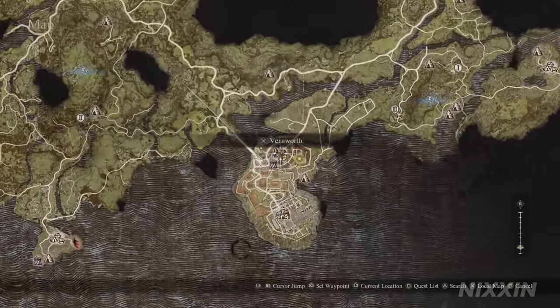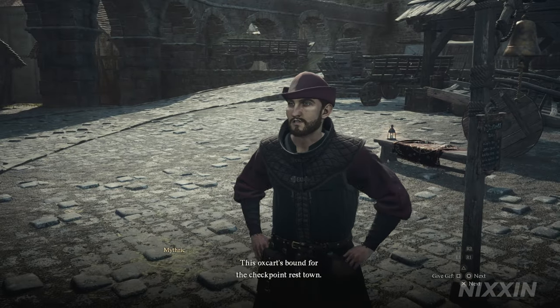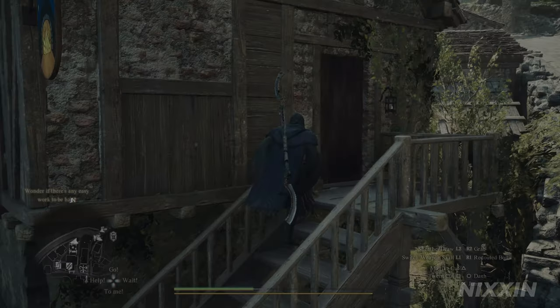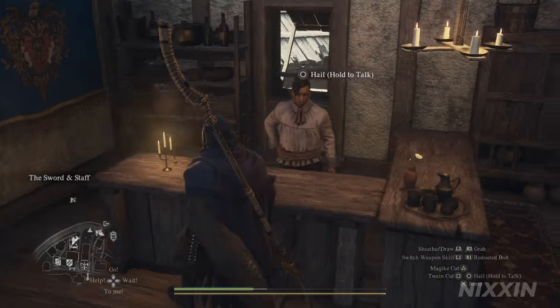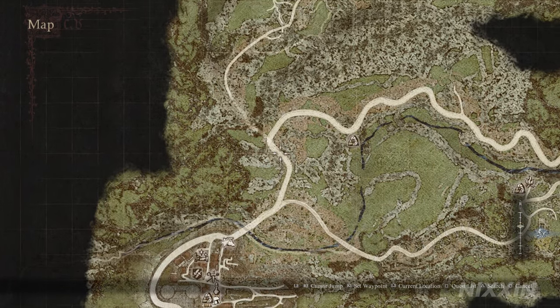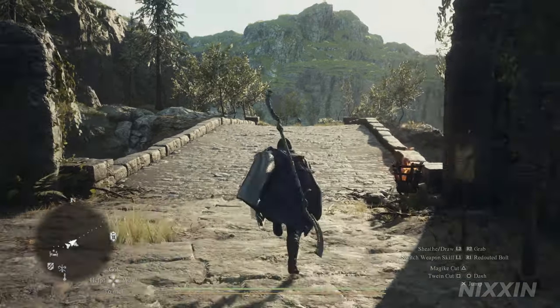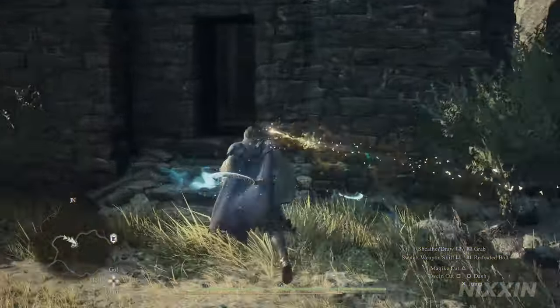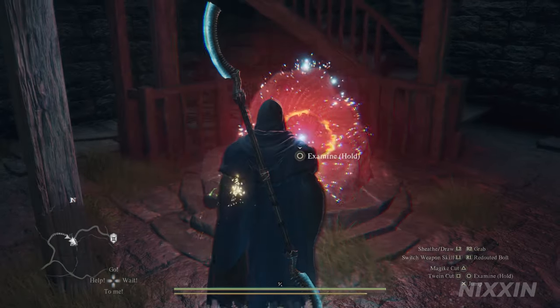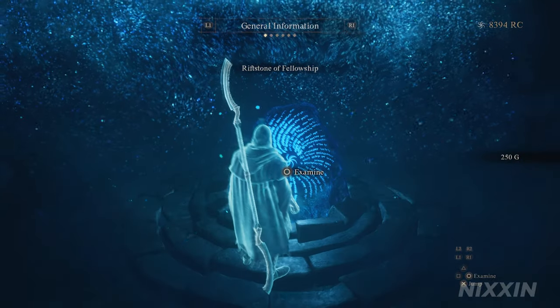Starting from West Vernworth Oxcart Station, the Oxcart will take us to Checkpoint Rest Town. Once you reach the town, I highly recommend you head to the inn and take a rest so you have a hard save. On the next day, from Checkpoint Rest Town, following the main road, we will be walking to the Riftstone of Fellowship.